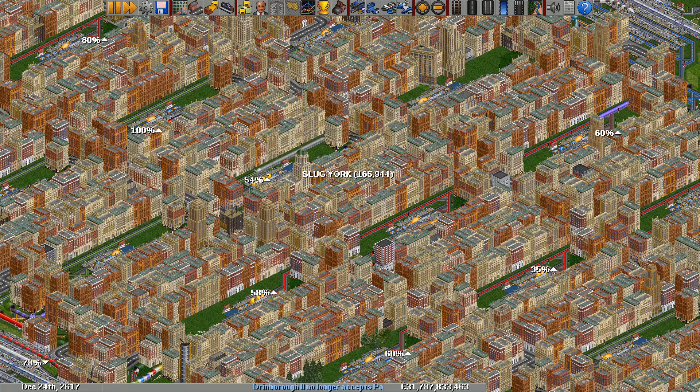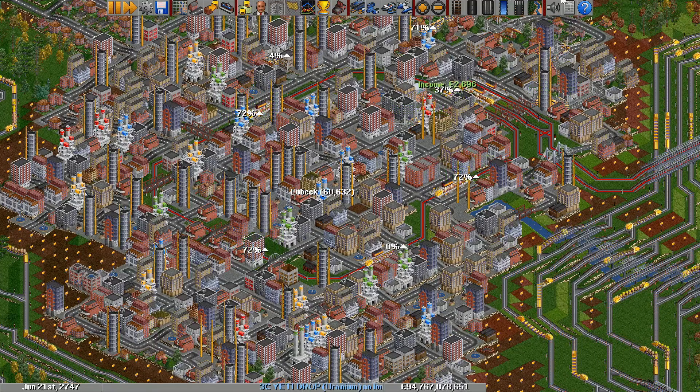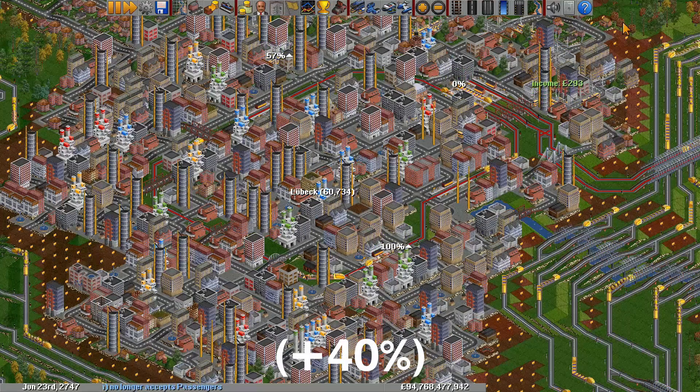Only stations that have loaded or unloaded cargo in the last 50 days and are within the outer building radius of the town are counted. As a rough estimate, each additional station increases town growth to about 140% compounding.